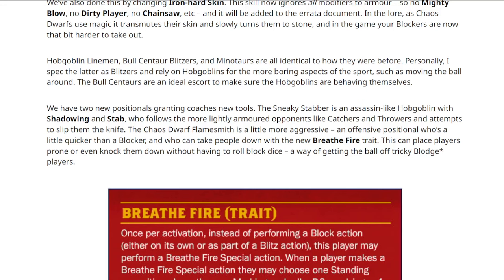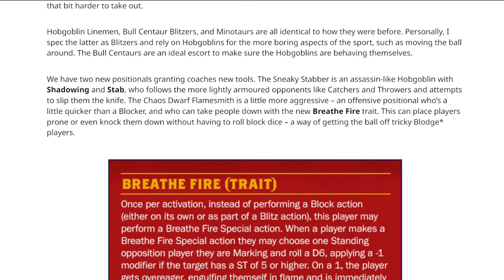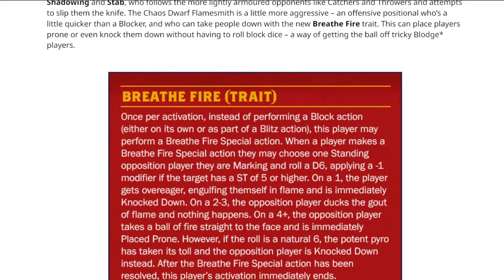The Sneaky Stabber new position has Shadowing and Stab, which they'd already said. The Chaos Dwarf Flamesmith has Breathe Fire, which was already confirmed. What's very interesting is it says the Flamesmith is a little more aggressive - an offensive positional who's a little quicker than a blocker - which surely implies movement five. That is basically confirmed: movement five for the Flamesmith, which is interesting for what's to come.